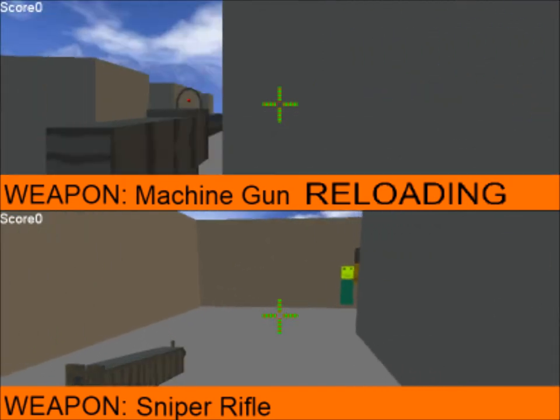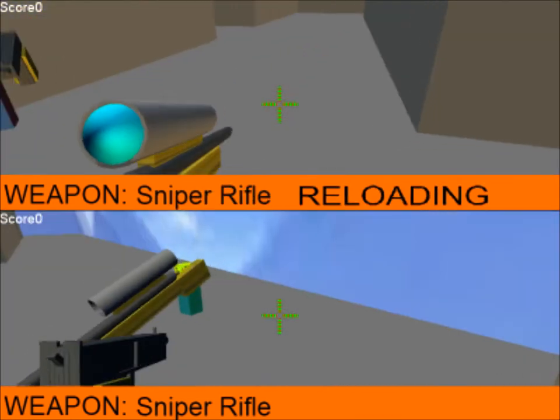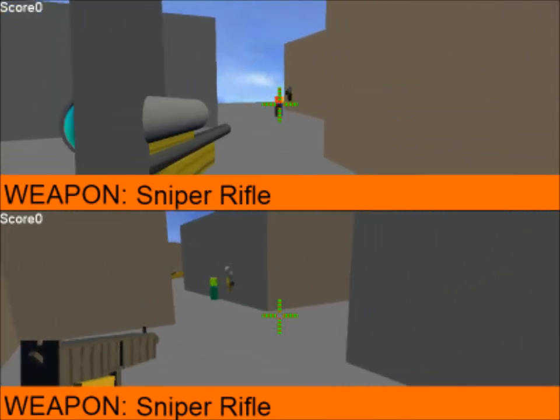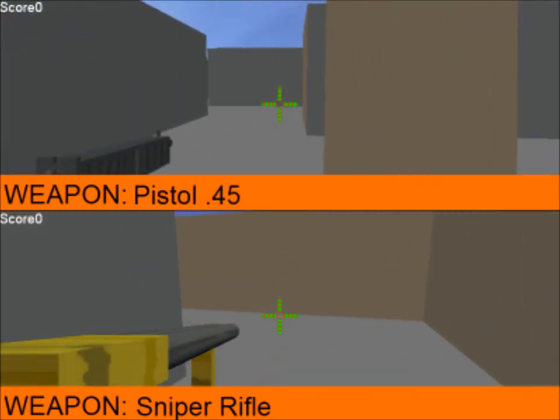So the way this game works is that there are two players, split screen. If you want to play this game, you need two keyboards or two Xbox controllers. The controls are simple Xbox first person shooter controls, and when I give you a download link, I'll tell you what the keyboard controls are, because I'm still not clear on what I'm going to make those.